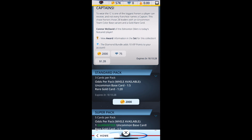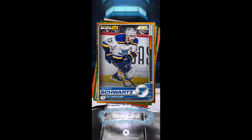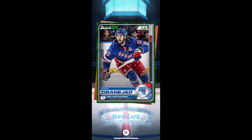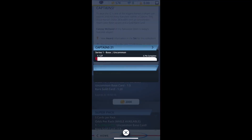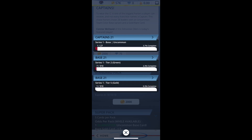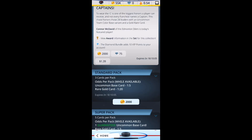Let's see what we get. This is the captain's pack. We're going to get ourselves - ooh, a gold Jaden Schwartz, Green Mika Zibanejad. And there we go - we got a captain, Connor McDavid. It's an uncommon card, one of 27. Are there only 27 captains in the NHL? I can't remember.